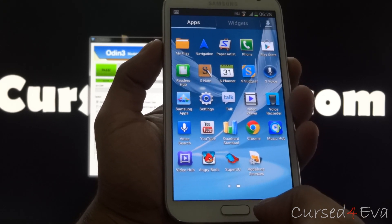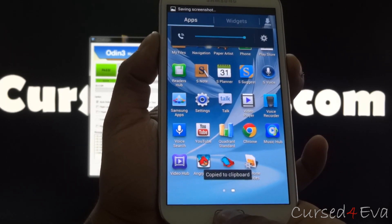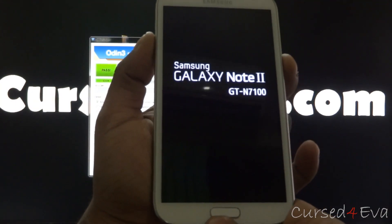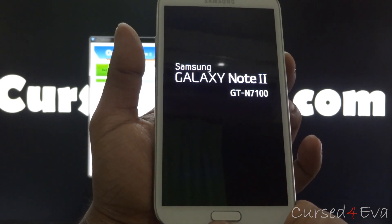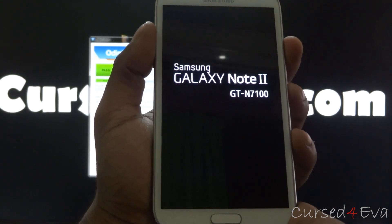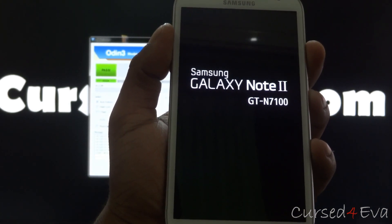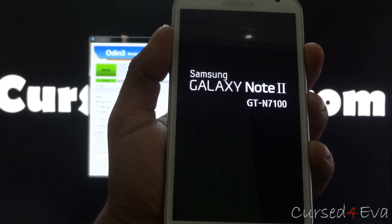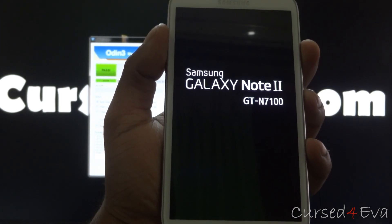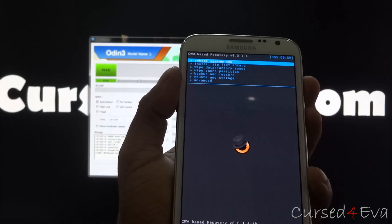Now hold volume up, power and the home keys at the same time. You might take a screenshot but don't worry about it — just keep holding until you see Samsung Galaxy Note 2 displayed. And there you have it — we have ClockworkMod based recovery. You can just hit Reboot System Now.